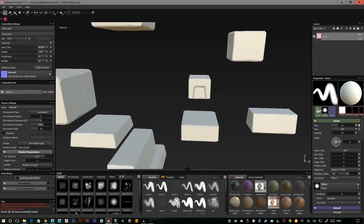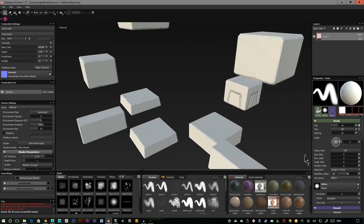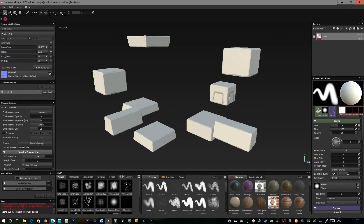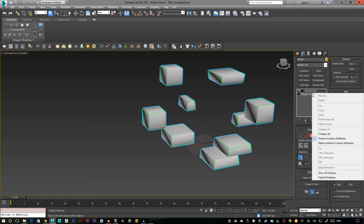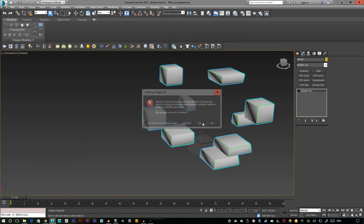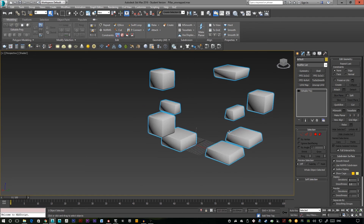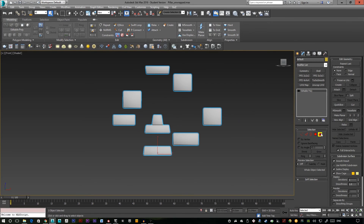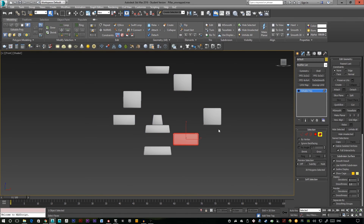From here, go back into 3DS Max, Maya, or whatever your selected program is and piece the pillar back together. Select elements and detach them from each other, then slide them back into place to reassemble the pillar.